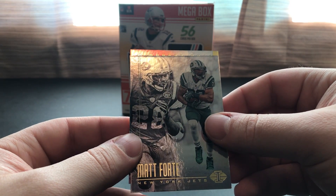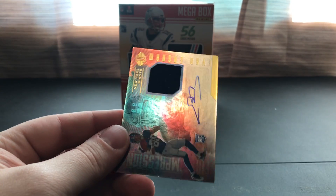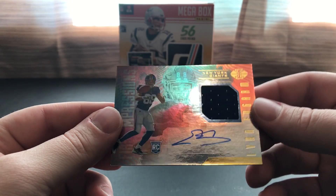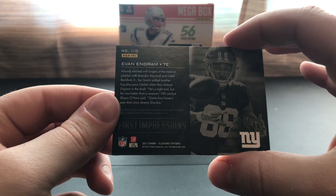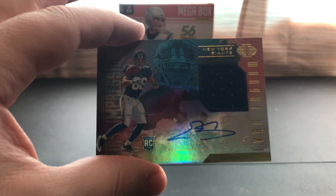We got the RPA! It's not a bad one — I wish it was numbered, but we got an Evan Engram autograph relic card from his rookie year. Basically three for three off these Illusions packs for hits, so that's not a bad one.